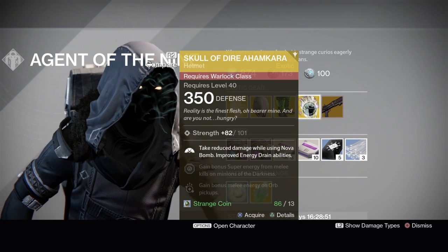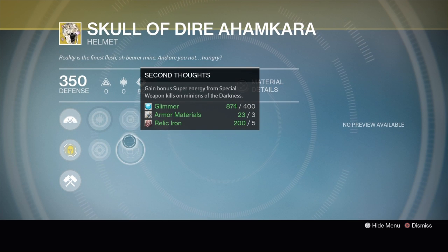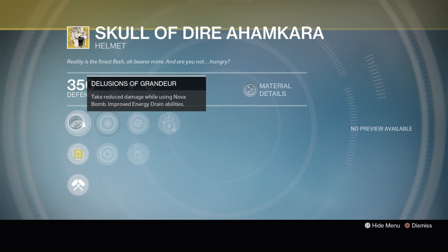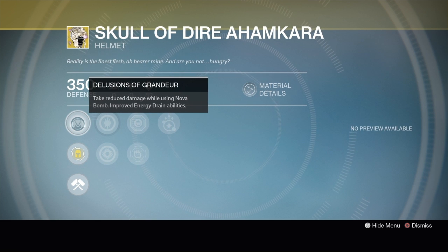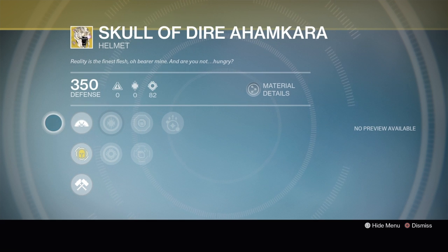Warlocks get the Skull of Dire Ahamkara helmet. It's got increased Discipline or Strength, Hands On or Second Thoughts, and Invigoration. The exotic perk is Delusions of Grandeur — take reduced damage while using Nova Bomb, and improved Energy Drain abilities. Unless you're just starting to get exotics, this is a pass. The Nova Bomb animation isn't super long so the damage reduction rarely matters, and The Ram would probably be a better option since you get Energy Drain and extra armor from that.